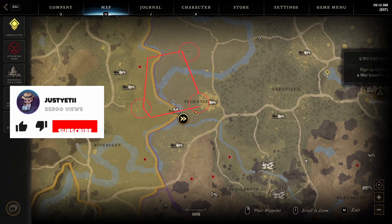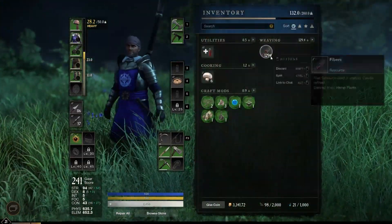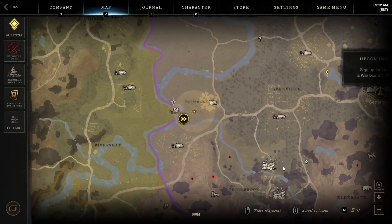You're gonna start out in Primrose — I'll post a screenshot — but you're gonna start out in this area, work your way to the farms, come up this way, across over the river, and then just keep circling around like this. I just ran this once and I got 1,294 fiber. Very simple and quick.